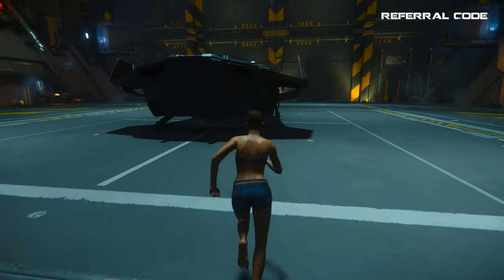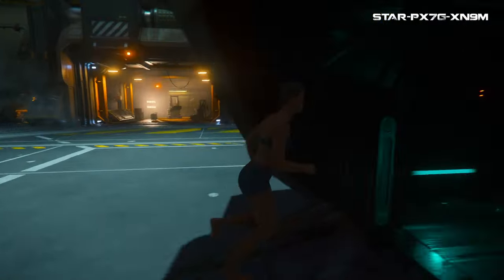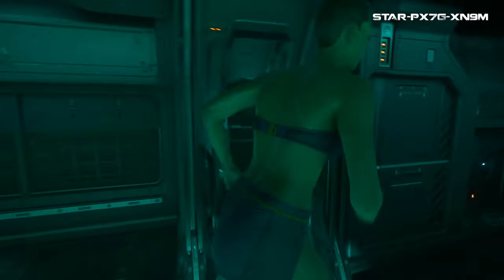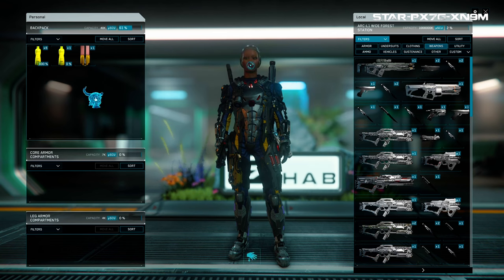So pretty much everyone has taken a drink and left their helmet back in the station's inventory, hopped onto their ship, and then left. Now I've got a great guide explaining how the inventory system works, so look for that. But if you put your helmet in your backpack, it will go with you, even if you forgot it.